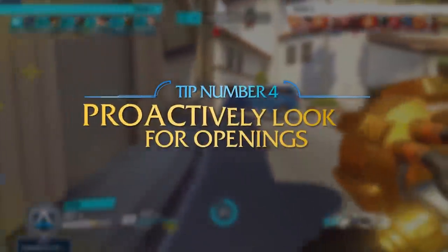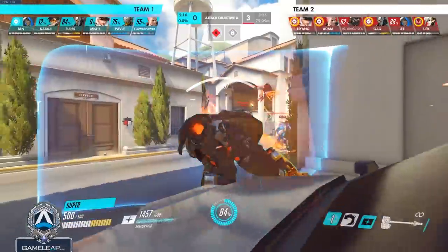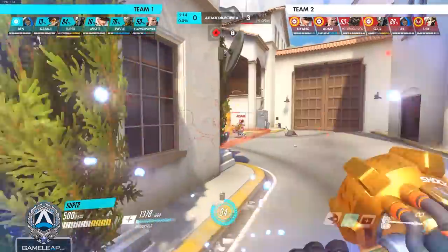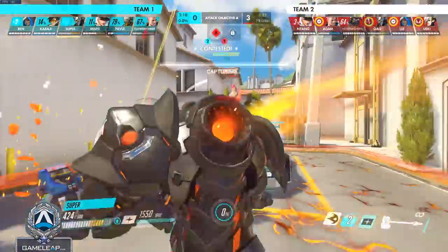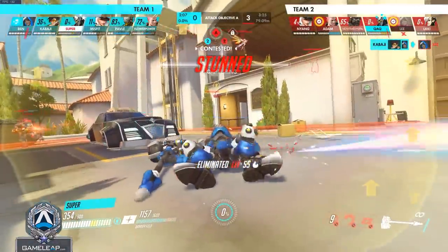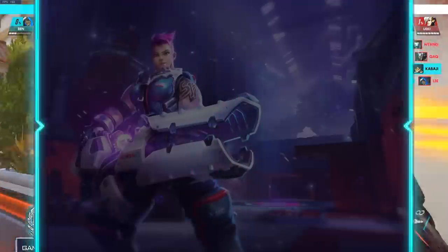Condition four: there are other niche but still likely scenarios, like comboing your shatter with a stun ability, Reinhardt not being aware, or flanking. There are other small niche examples to get shatters off, but the first three are the big ones you need to get right each and every time for consistency's sake.